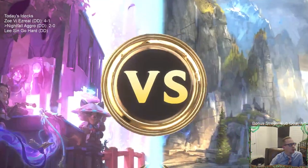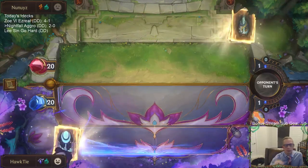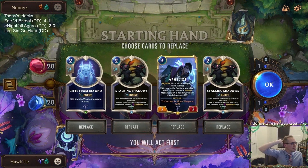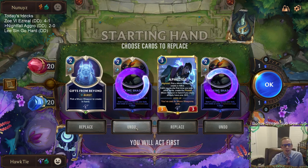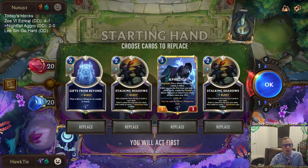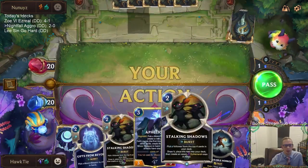Looks like we're playing against Gohard - not a deck you see all the time anymore, still a pretty solid deck. Prediction has started - against Gohard, do you think we'll win or lose? Looks like we're going to have an Aphelios hand this time. I think I want to mulligan the Stalking Shadows - I don't know, Stalking Shadows is a great card but it's going to be slow. Maybe we just play the slow game this time, with Aphelios being a slow card also.